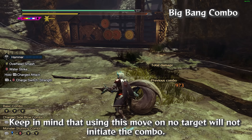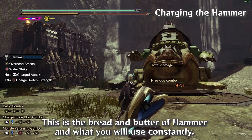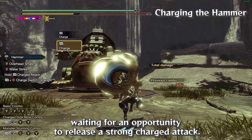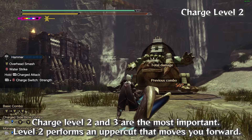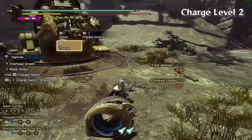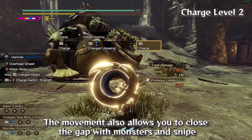Keep in mind that using this move on no target will not initiate the combo. Charging the Hammer is the bread and butter, consuming a little bit of stamina but allowing you to stay on the move while waiting for an opportunity to release a strong charged attack. There are three levels of charge. The level 1 charge is a weak slap that I do not recommend using. Charge levels 2 and 3 are the most important. Level 2 performs an uppercut that moves you forward, deals reasonable damage, has high stun value, and allows you to close the gap with monsters thanks to its great upward reach.